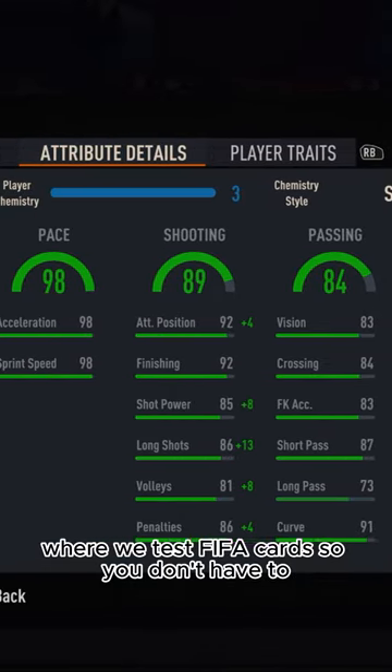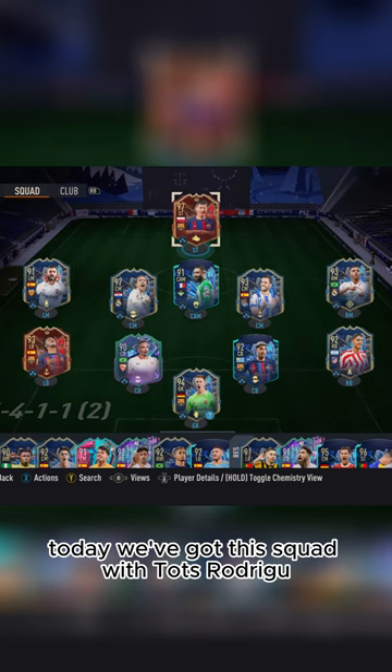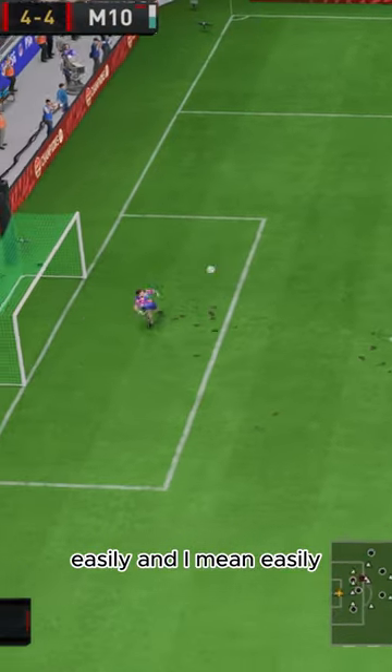Welcome to Baller or Bust, where we test FIFA cards so you don't have to. Today we've got this squad with TOTS Rodrigu. We acquired him via player pick, but you can get him on the market for 1.5 million coins — easily.